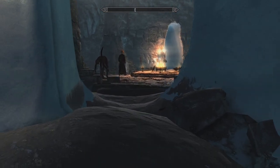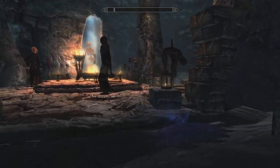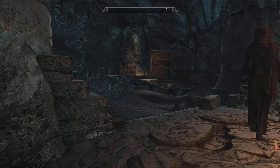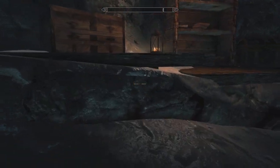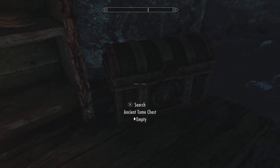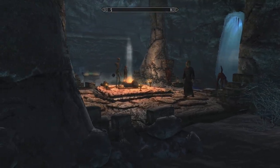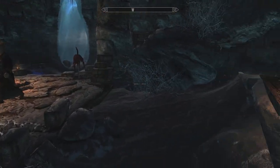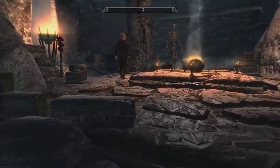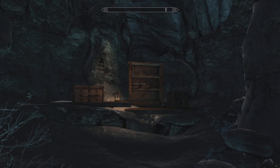When you get to this chamber, there will be four bad people in here. One of them reanimates the one. The chest you want for all of the spell tomes is not this one, but the one on the other side of this, right here — and it has every spell tome in the game. Come in here to this big chamber and it's to the right-hand side of that bookcase.